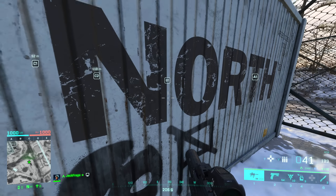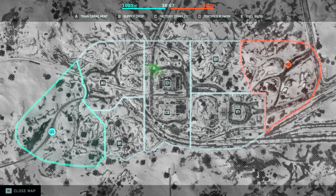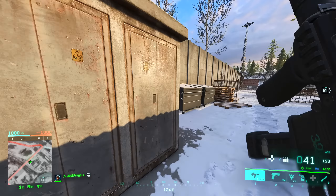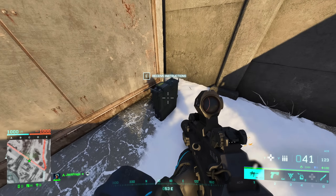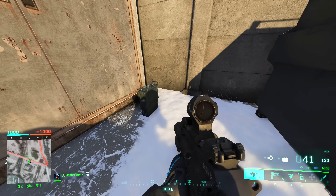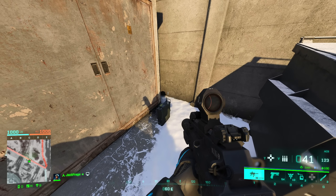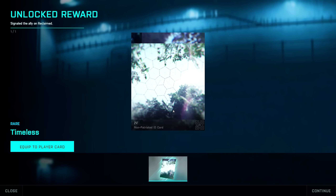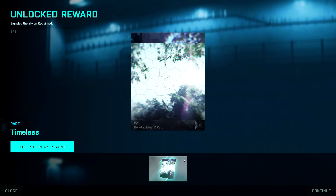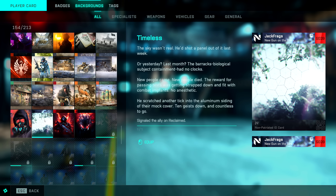Then head back to where we started — the E1 objective over towards the RU spawn — and interact with the radio one last time. That's going to unlock the Timeless player card. This is step one, do not skip this step, you need that player card. The card shows the sky on the new Season 6 map — the rumor is it's fake, almost a projection, because the actual level is set in an underground facility. The card talks about people being strapped down and fitted with combat implants, no anesthetic.